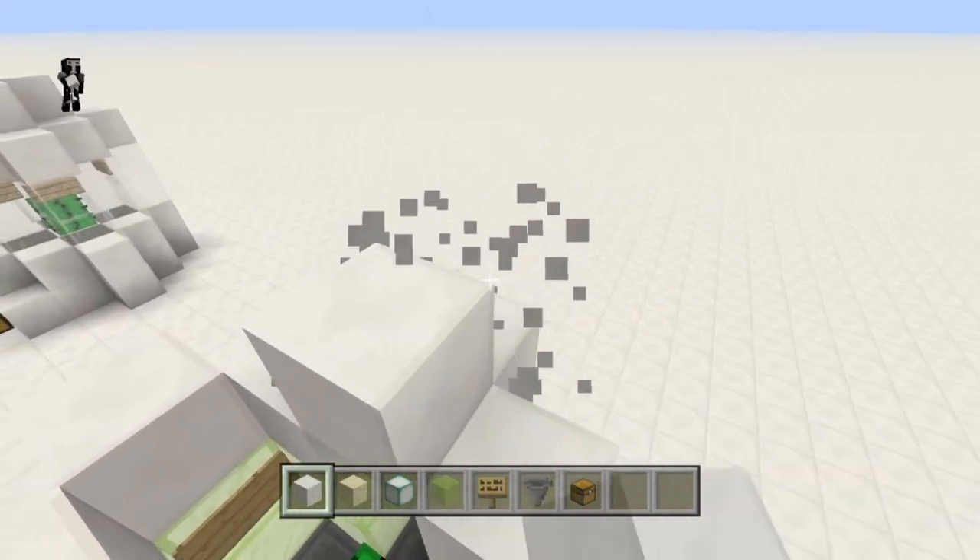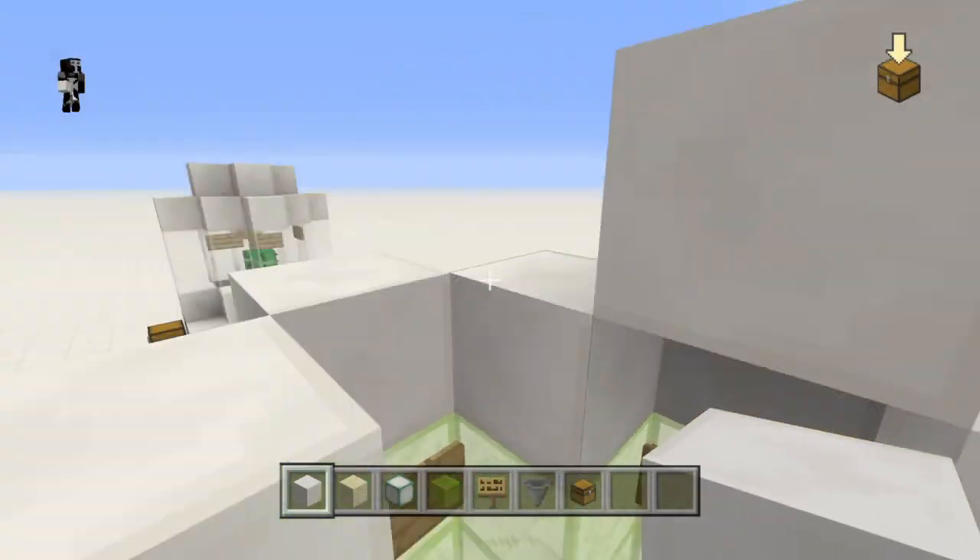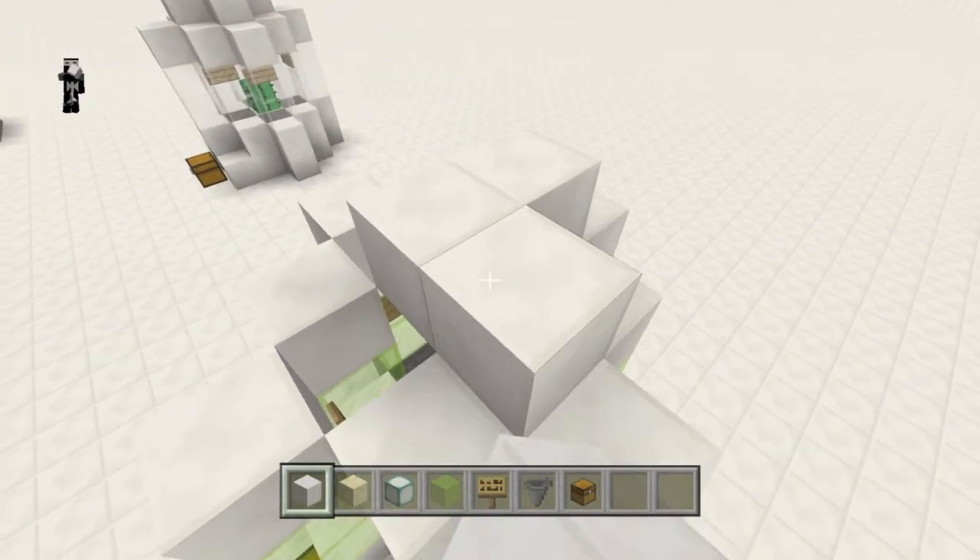Then just make a roof for it, just so you don't get unlucky and have any cactus go flying out the top, and that's pretty much the whole tutorial.